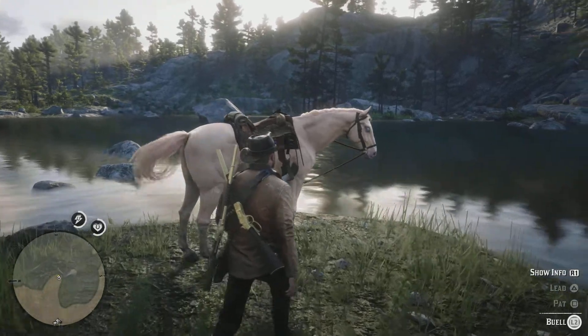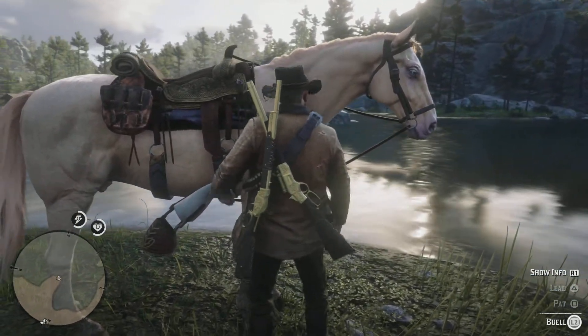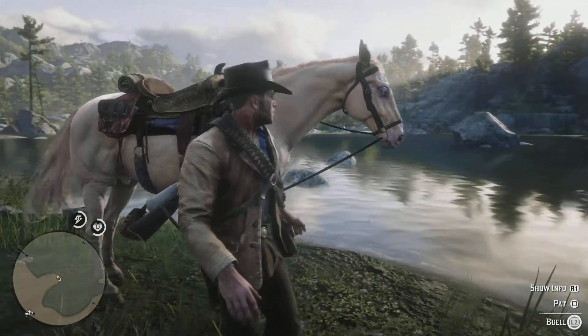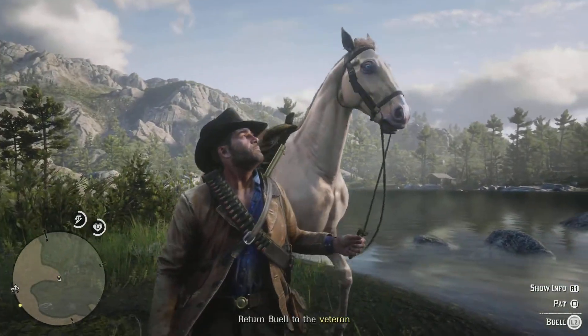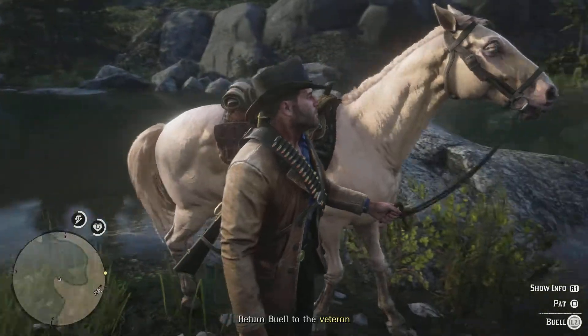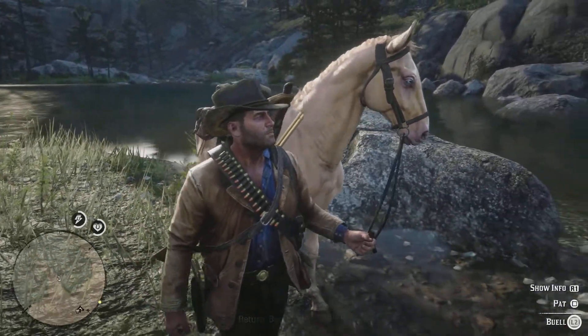The horse is calm now. The host remarks on how nice-looking Buell is, especially admiring its blue eyes. We lead Buell back to Hamish, and the host notes you don't get this horse in Red Dead Online.